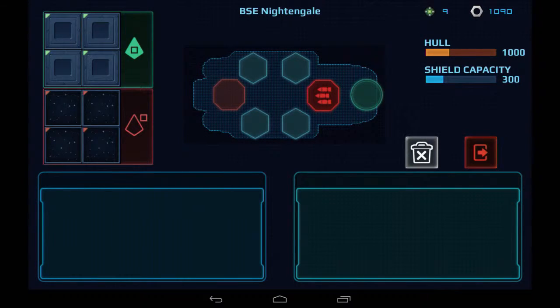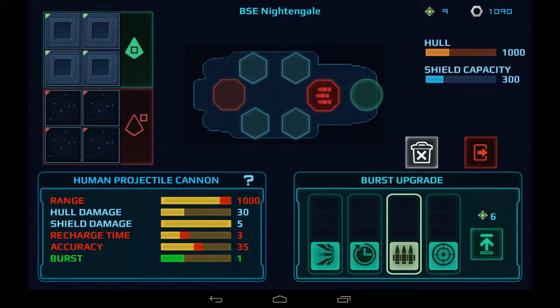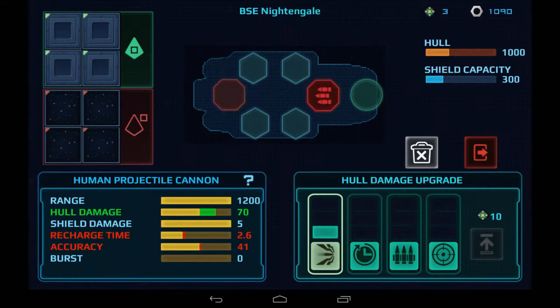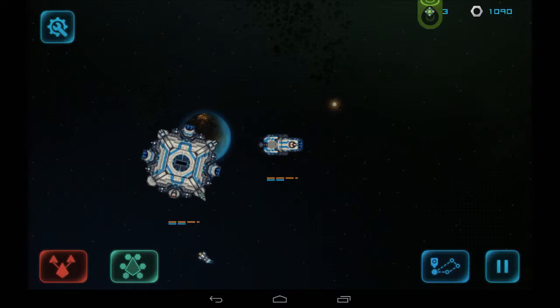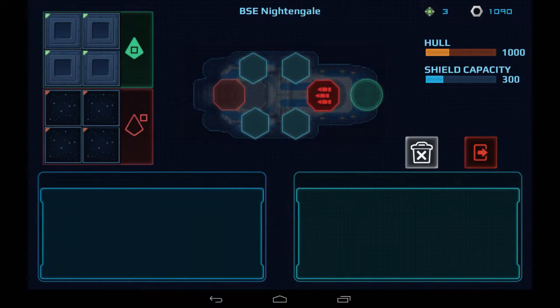Right now I want to buy the item and then upgrade it. We've got burst upgrade, recharge time upgrade, hull damage upgrade - let's do the hull damage upgrade. So I have some upgrade points, might as well use them. This is our main ship. It's important to remember to actually put some weapons on it because you start with pretty much nothing. The red areas are turrets and the blue diamond areas are modules you can put on.